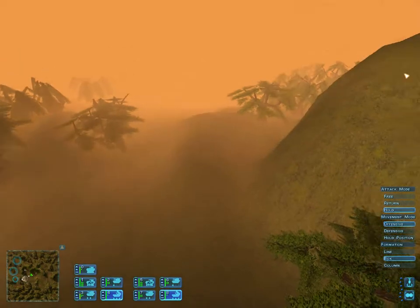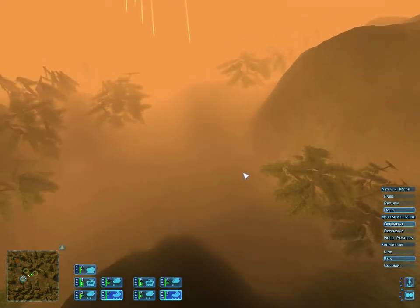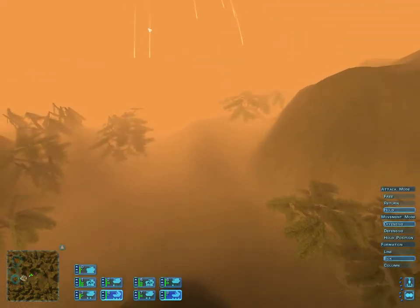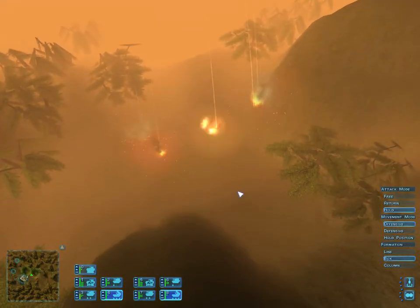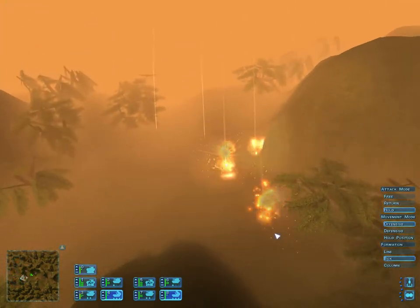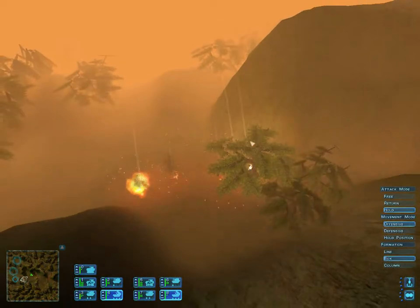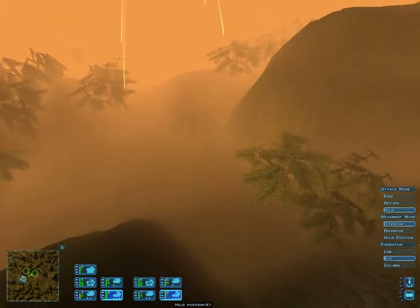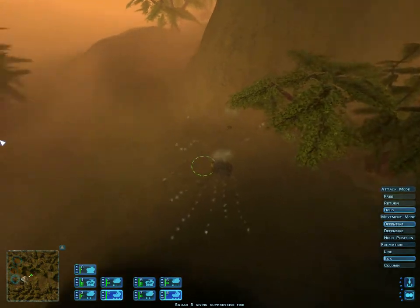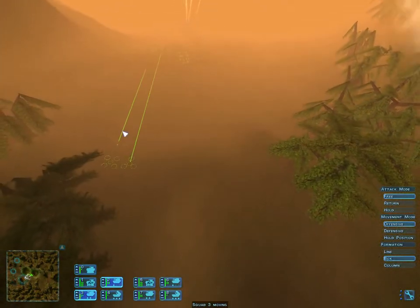I'm moving my artillery fire around to get an exact idea of where the base is. Another thing to keep in mind is that at longer ranges, artillery becomes more and more inaccurate, which can be useful depending on whether you're trying to fire in a spread. We took out the big turret, so now we know the exact location of the outpost and can focus our fire. With that turret gone, we can actually move our forces up, knowing our tanks won't be immediately vaporized.